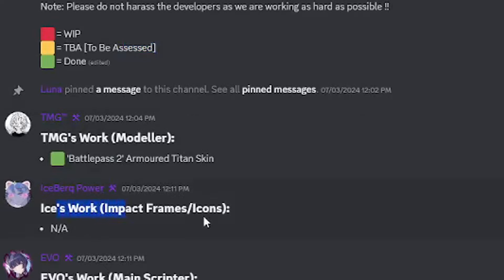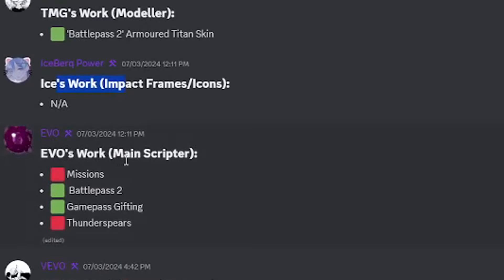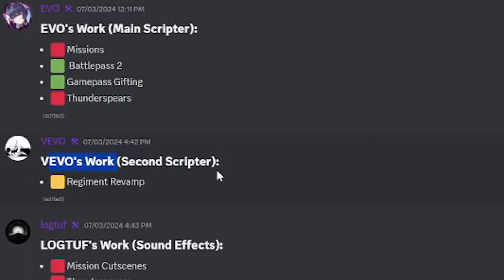The impact frames or icon eyes work is still not done. So F's work — the main scripter — the mission is work in progress. Battle Pass 2 is done. Game pass gifting is done. Thunder Spear is work in progress. That's FIFO's work, the second scripter.